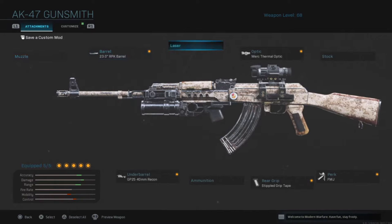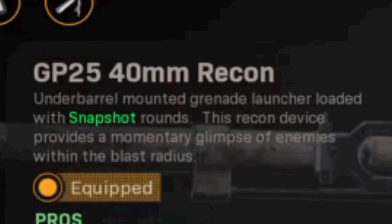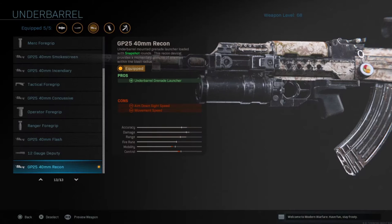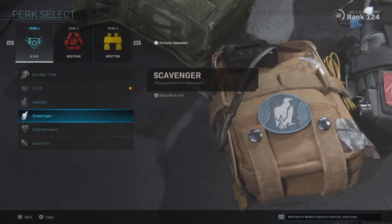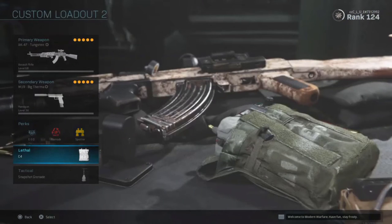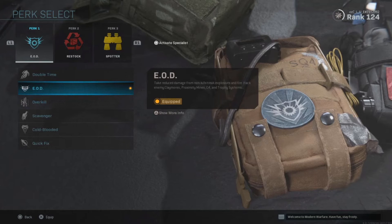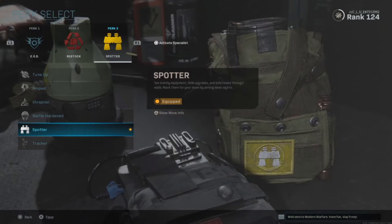If you have the AK you can use any of them, but I'm pretty sure more guns got this — the underbarrel GP25 40mm grenade launcher. It basically shoots out snapshot grenades, which you can't get back from Restock or Scavenger, which is interesting. So you might need the munitions box if you're running that type of kit.